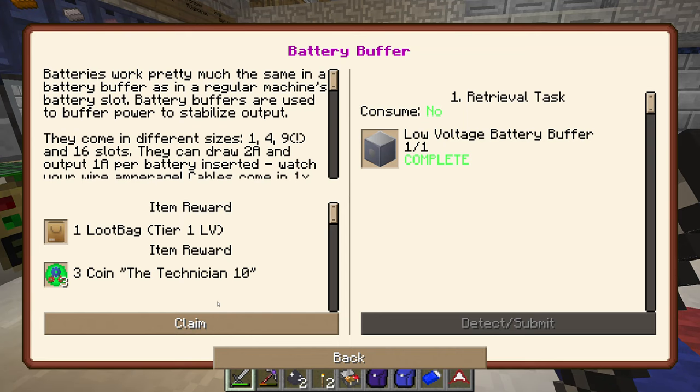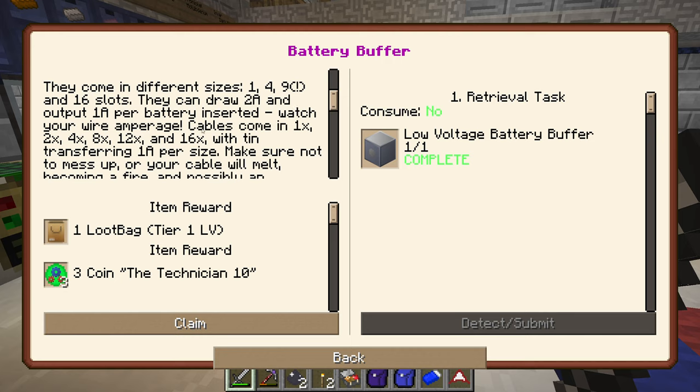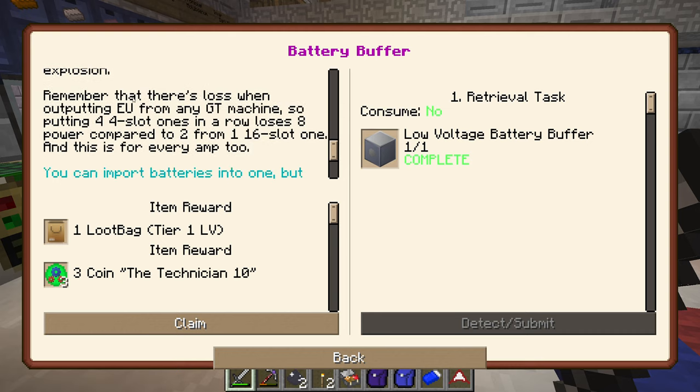We've made the battery buffer — let's claim our rewards. Batteries pretty much work the same in a battery buffer as in a regular machine's battery slot. The battery buffers are used to buffer power to stabilise output. They come in different sizes: 1, 4, 9 and 16 slots. They can draw 2 amps and output 1 amp per battery inserted. Watch your wire amperage. Cables come in 1x, 2x, 4x, 8x, 12x, 16x, with tin transferring 1 amp per size — make sure not to mess up or your cable will melt, becoming a fire and possibly an explosion.